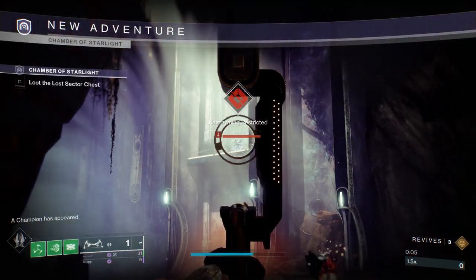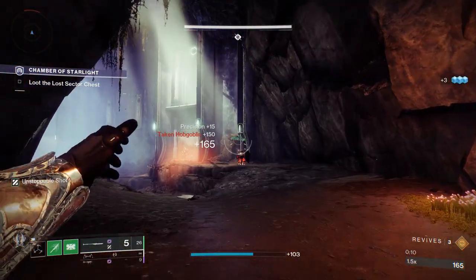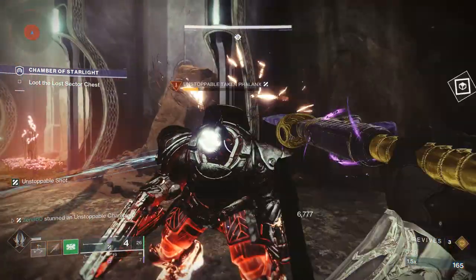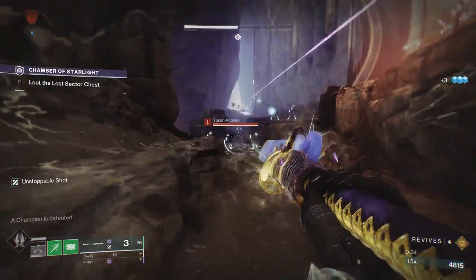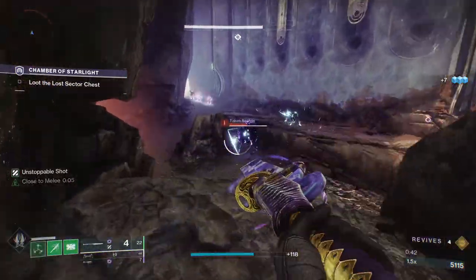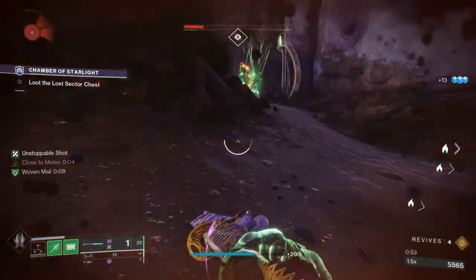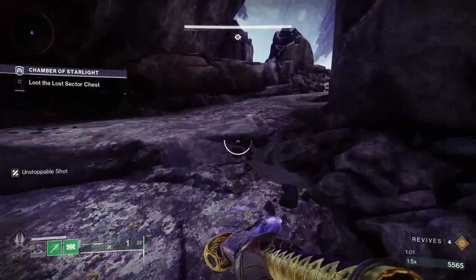When you enter the Lost Sector, the first thing you want to do is shoot the hobgoblin down with your bow — he'll be trouble later if you don't take care of him now. Then throw your Shackle grenade at the unstoppable and shoot your Deathbringer in the air right at him. You'll see this absolutely melt him, and we'll clean him up with our glaive. From here we're going to clear out a couple of adds before progressing to the next room — shoot these guys, the void explosion from our matching shield takes care of them easily. Clear out the guys at the bottom, then at the top, and then throw a Shackle grenade and run past the rest of the enemies.